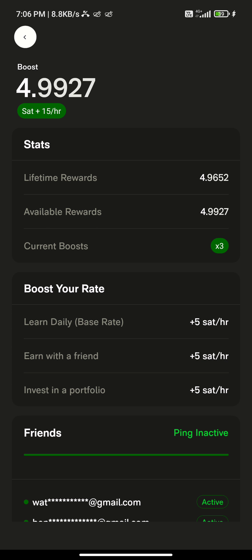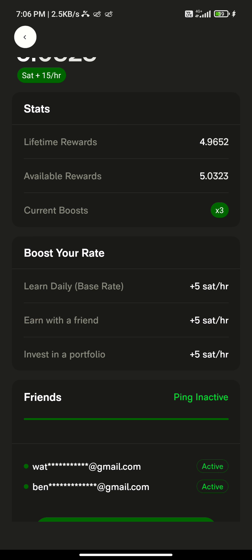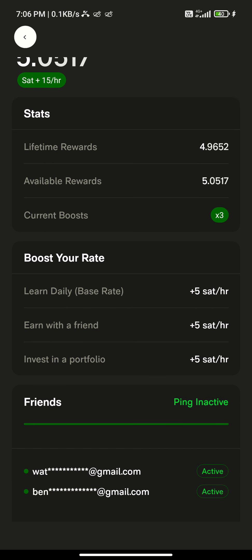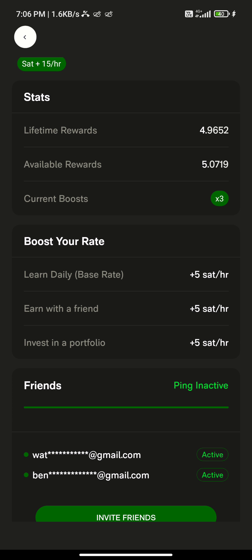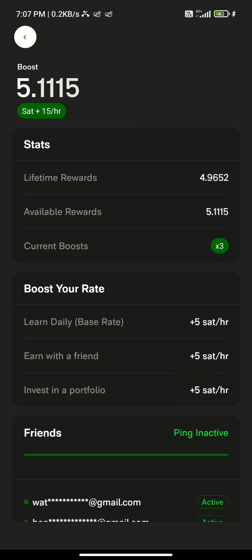I'm currently earning 15 satoshis per hour. If you're just starting, you'll start with 5 satoshis per hour. What you have to do is come here and invite people, and your rate will go up — once a friend joins through your link, you will actually increase by 5 satoshis per hour, as you can see.